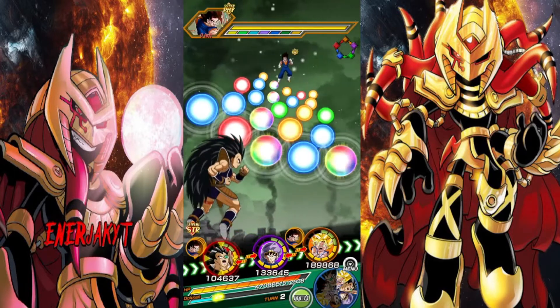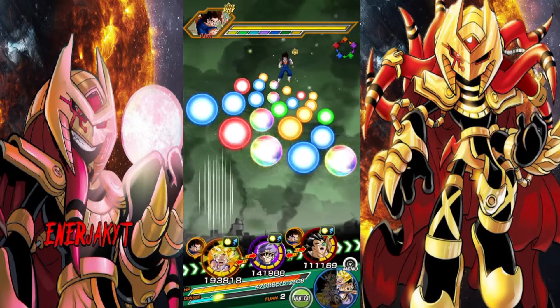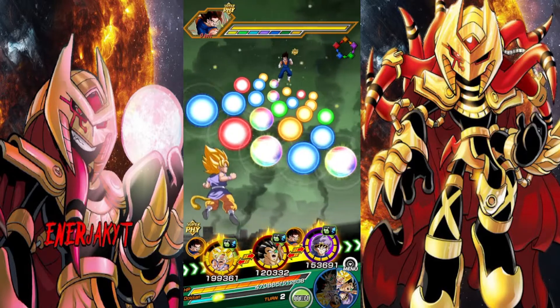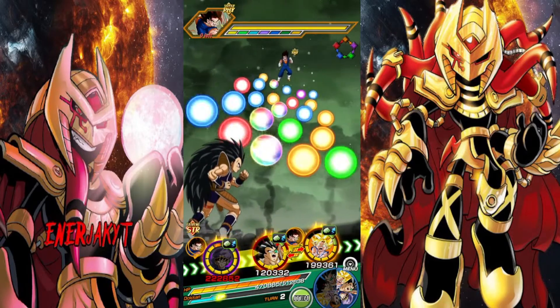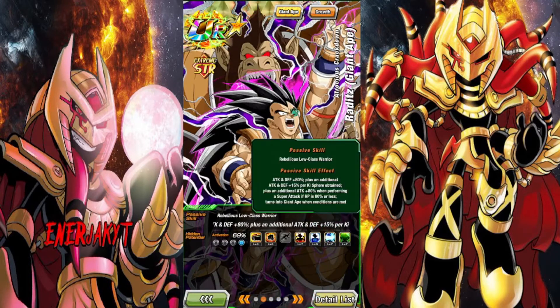Raditz here. I think it matters where I put him, so I'm going to put him in the middle. Actually no, I'm not, because I'm afraid of GT Goku one-shotting him. Let me explain his passive a little bit. Raditz has 80% attack and defense start of turn, he gets an additional +15 attack and defense per Ki sphere obtained, and then an additional 80% attack when HP is 80% or less.